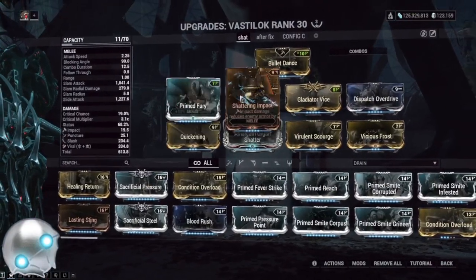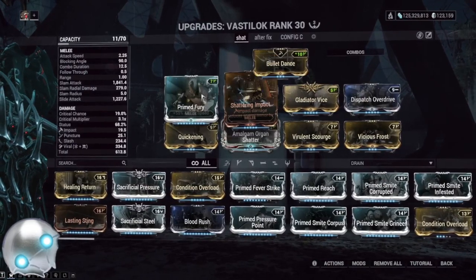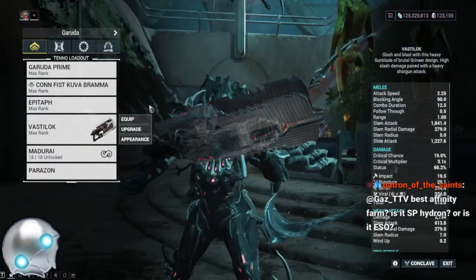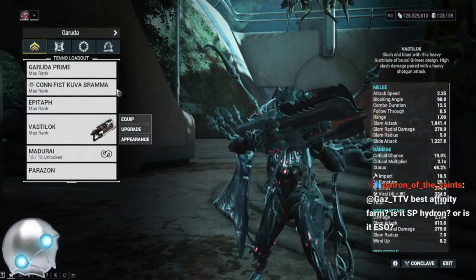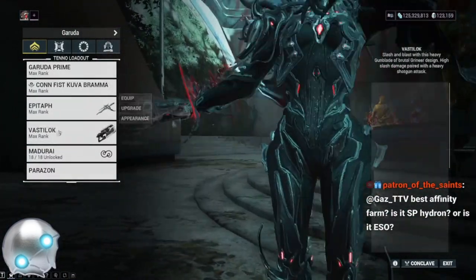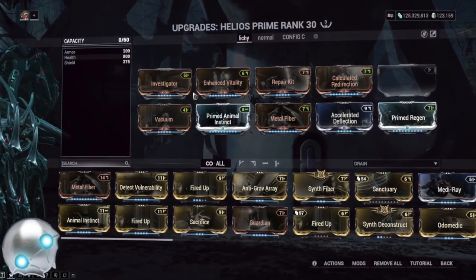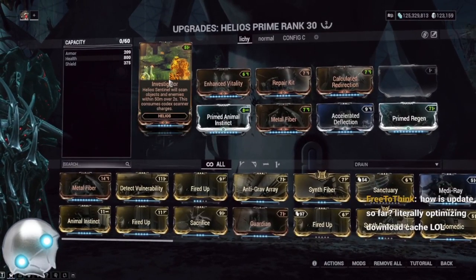You need some pretty good gear to take these guys out at this speed. We're going so fast we're basically skipping phases of the fight. So if that doesn't sound like something you're down to do, maybe just use a Sirocco or something like that. But we're showing all the good stuff today.